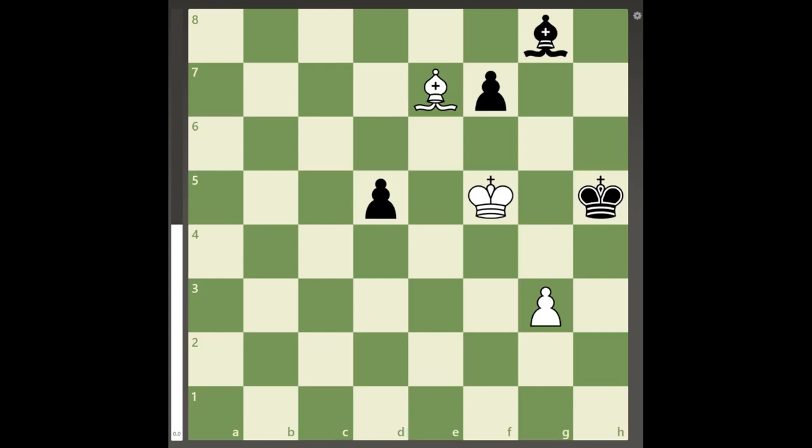Well, in the following position, it's true that black is up a pawn on d5, but the key thing to note is that the rest of black's pieces are all in the same corner of the board, and white can use this to create a mating net around black's king.